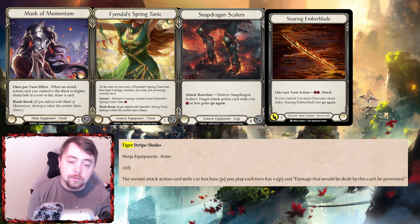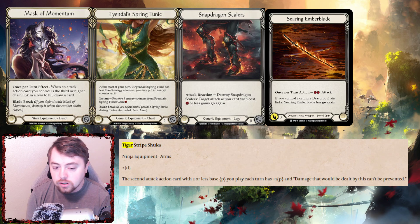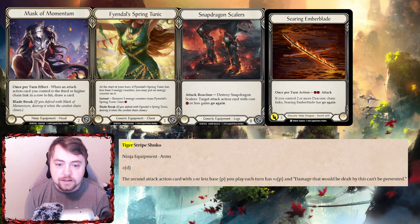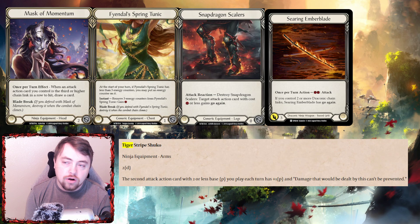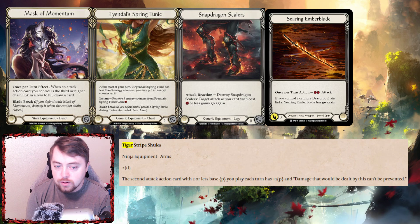For the weapon, Searing Ember Blade is in my main board. Some people are mentioning Kadachis and talking about why they could be useful to make Fi go even wider, and I totally understand that. But the reason I like Searing Ember Blade and run it in my main board most of the time — the only time I'm bringing Kadachis is for Prism — is because of draconic chain links.